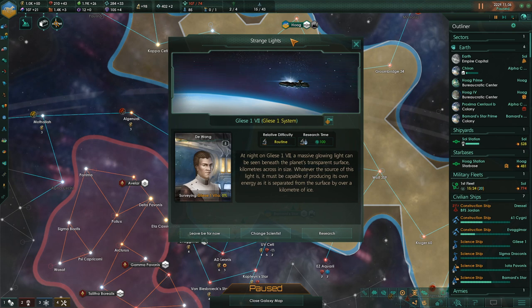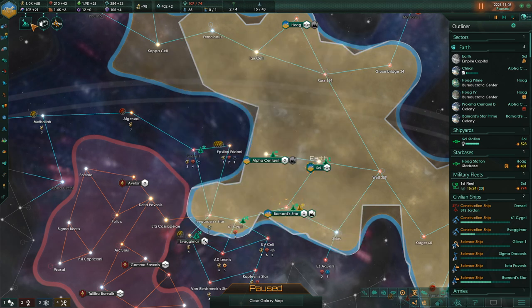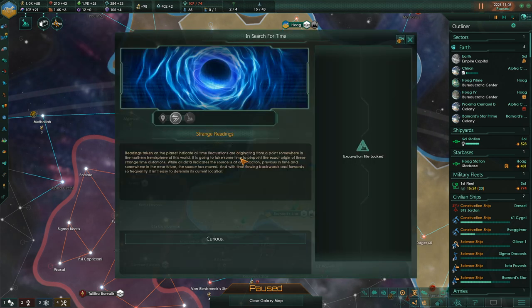At night on Gliese 17, a massive glowing light can be seen beneath the planet's transparent surface, kilometers across in size. Whatever the source of this light is, it must be capable of producing its own energy, as it is separated from the surface by over a kilometer of ice. Let's figure out what it is.